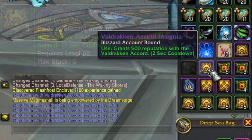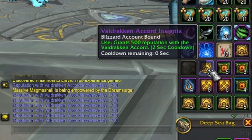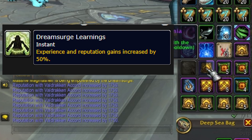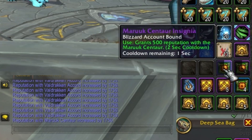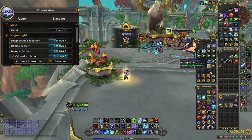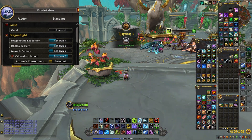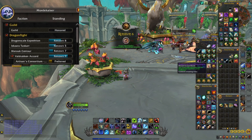I sent all of these to my alt character that I'm trying to increase renown on, and I waited for the Dream Surge Learnings buff to come up. Once this buff is active, it applies to every reputation gain inside the entire zone — this includes token turn-ins as well. So take all those tokens, put them on the character you want to increase, and then use them one at a time while that buff is active and you'll be able to gain all of the renown.